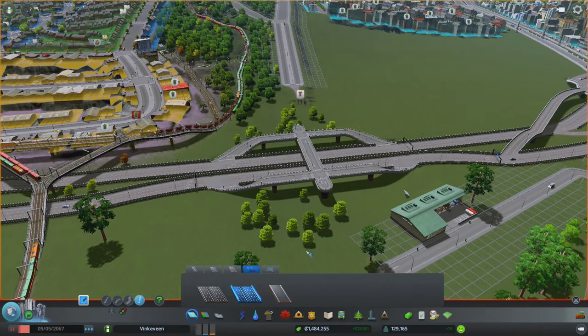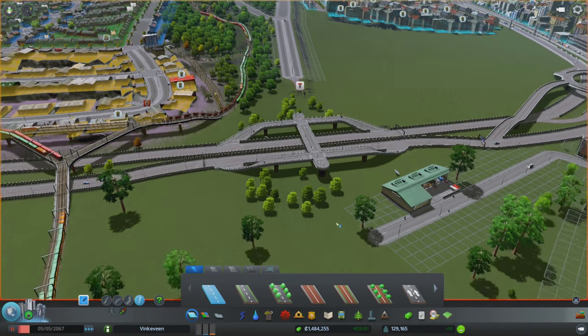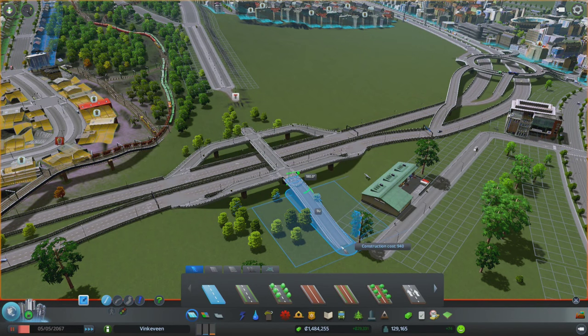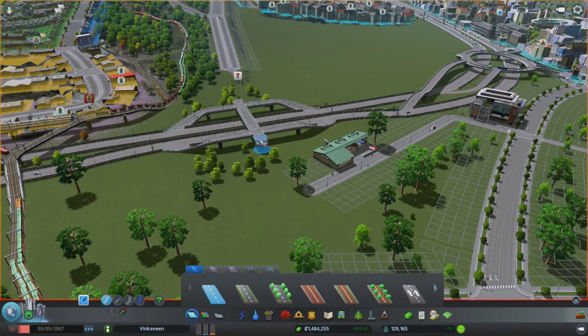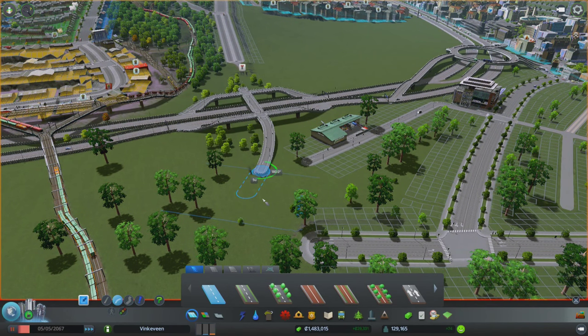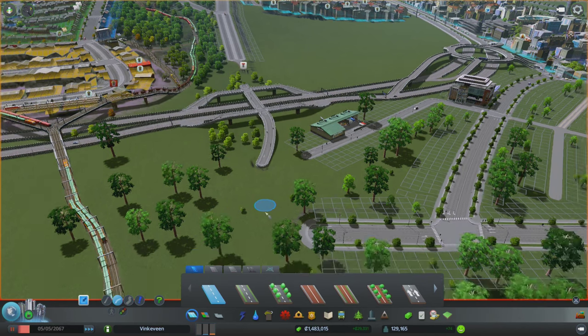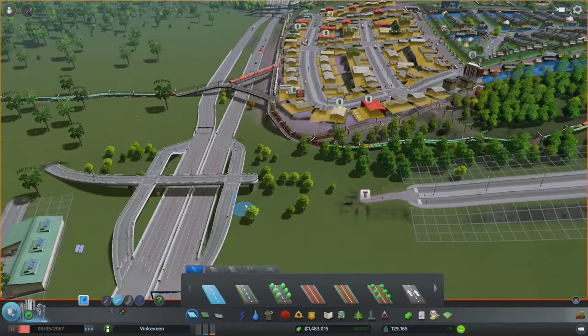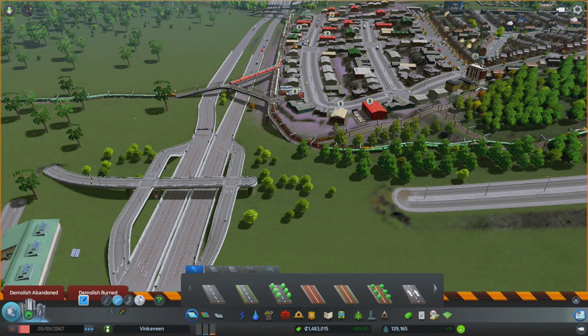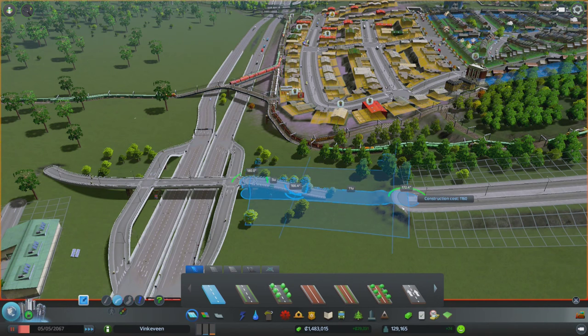That's connected and there is a road - it's going to come down from here and I might make this a four-lane road. I don't really want it to connect there. I might put in a roundabout right here and do the same thing, but we are just going to connect straight to this one.